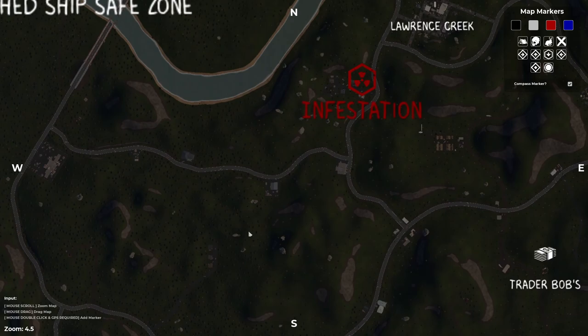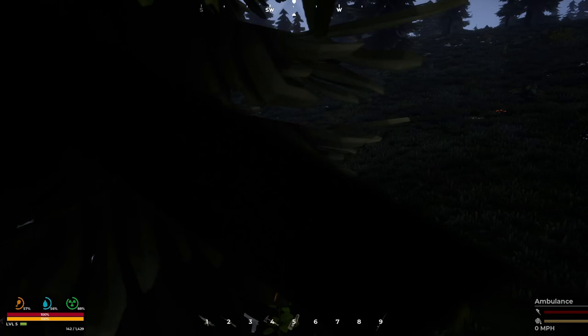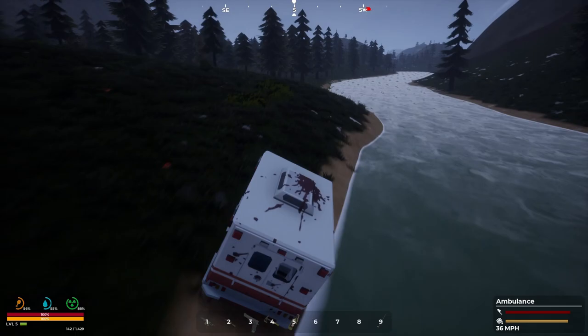I don't know, I wonder if I can make one of these places into a base. Let's put this marker in red right here — and yep, there it is, shows up on the map. So let's go ahead and speed off that way and see what happens, I'll be right back.